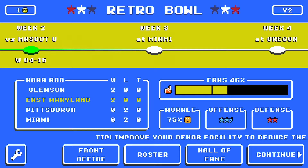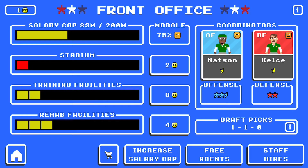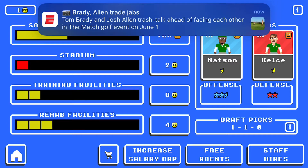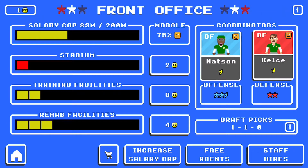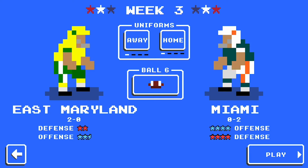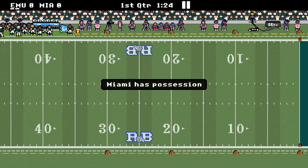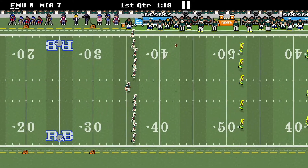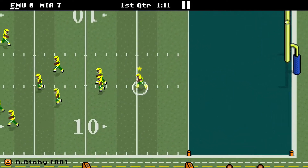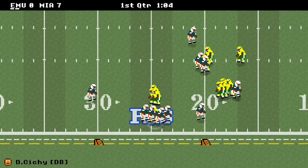In week 3 we are going to play Miami. We are 2nd right now in the ACC ranking - Miami is last. We're going to extend Jaylen Kelsey, our defensive coordinator, and Nats, our offensive coordinator. Miami has different jerseys - they are going to be wearing their signature home jerseys and we are going to strike first. East Maryland is back to receive the kick. Koji is going to take it out from deep in the end zone and make it down to the 24-25 yard line.